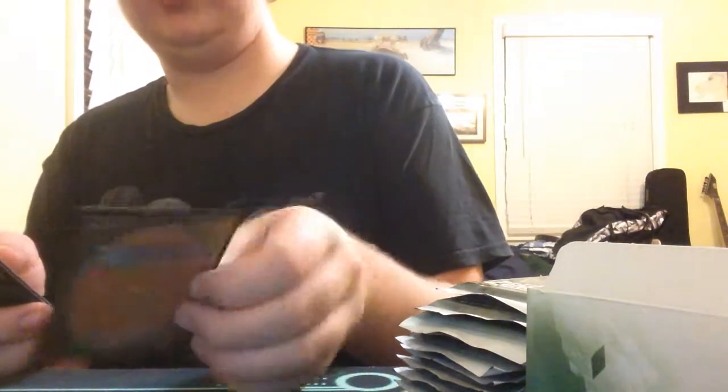So the uncommons are Andu Rising, Arasa Ranger, Retreat to Coralhelm — Coralhelm, Coralhelm. And our rare is Canopy Vista, which actually isn't too bad. And we've got a nice planeswalker and an Omnixus Emblem.